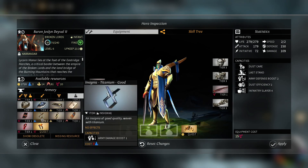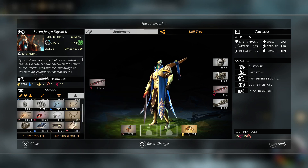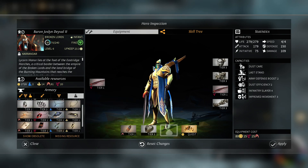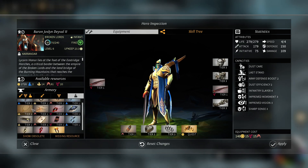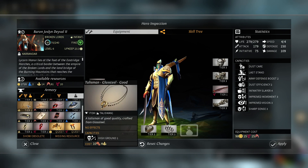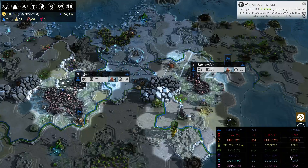Initiative boost. Damage boost. Defense boost - let's grab the defense boost. Improved movement is definitely needed. Sharp sense. Improved movement. And sharp sense tier 3. I guess we'll leave him with the Quivering Circlet. Or we could give him the high ground boost if he is going to be doing a lot of fighting. Fine, we'll apply all of that. And then we'll attach him to an army once we're ready.